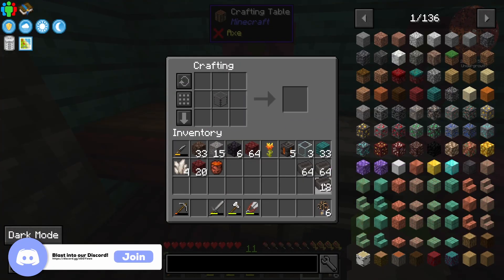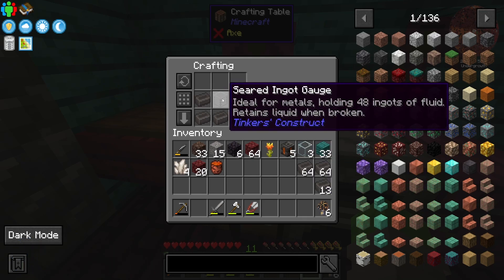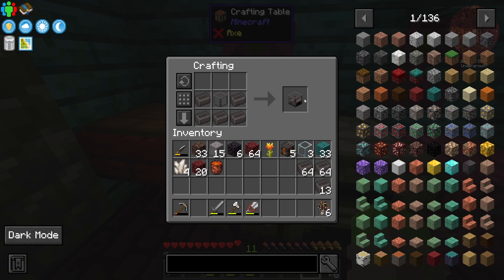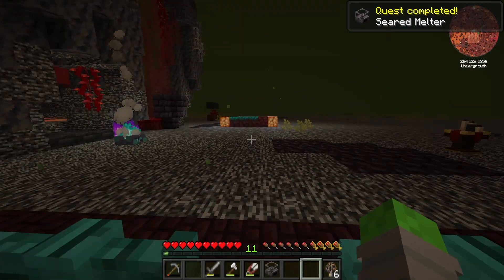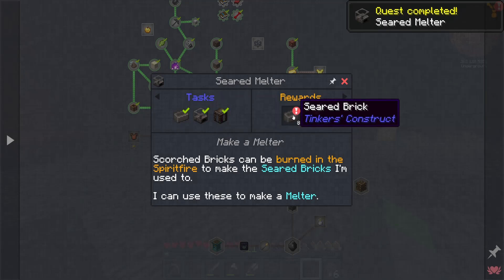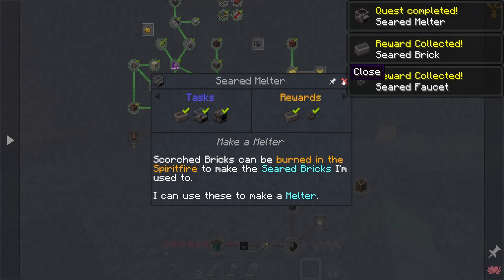Now, in order to make the seared melter, I believe it is just a U-shape of seared bricks and a seared ingot gauge. Seared melter complete — and that is another quest done. We get ourselves some seared bricks and some seared faucets for completing that quest.